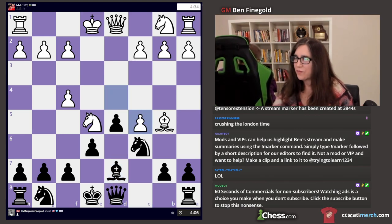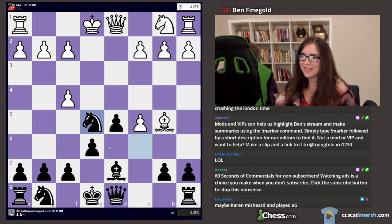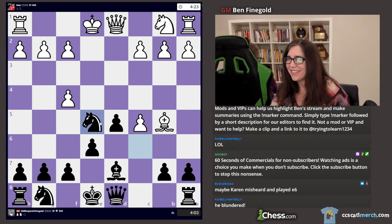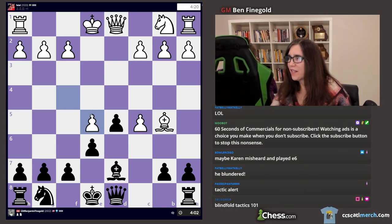D takes C5. Knight takes Knight — that was a homage to Bonarici. Why Bonarici? He says 'Knight takes Knight' instead of 'Knight takes E5.' F takes E5. Bishop takes B5.